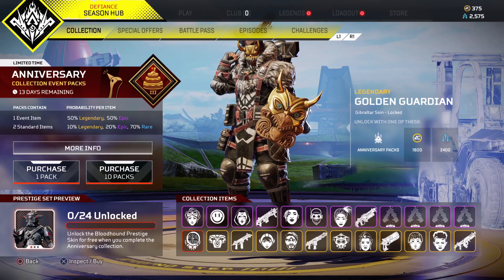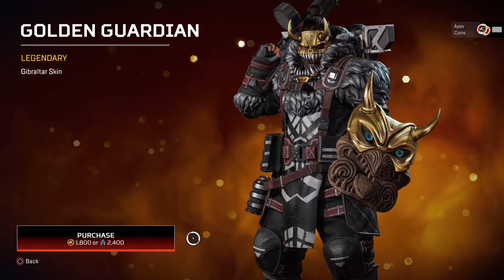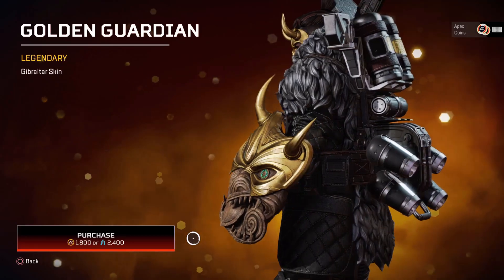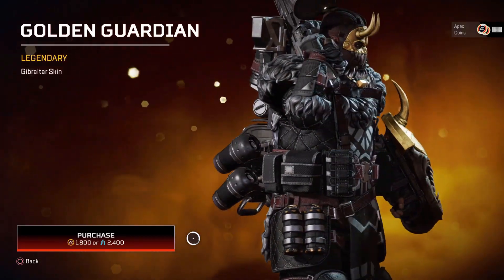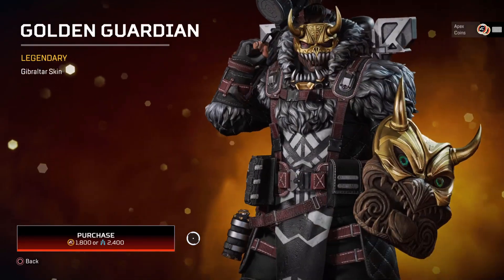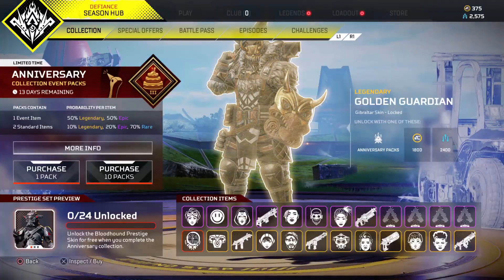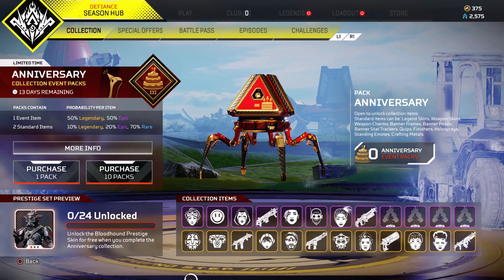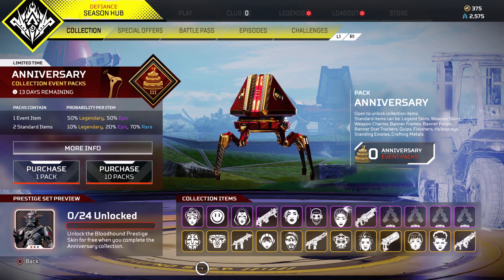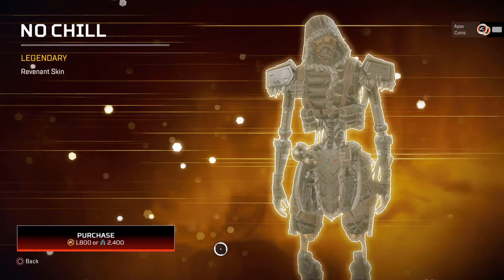Moving over to the legendary items — I think this is what everyone's going to want to see. Starting right off with the Gibraltar skin, my goodness this looks absolutely awesome — just look at that shield. Obviously you're looking at 2,400 materials, which is a lot, or 1,800 coins, which is basically what most legendary skins cost. If you theoretically wanted all the gold skins, it's going to cost you 28,800 materials total.